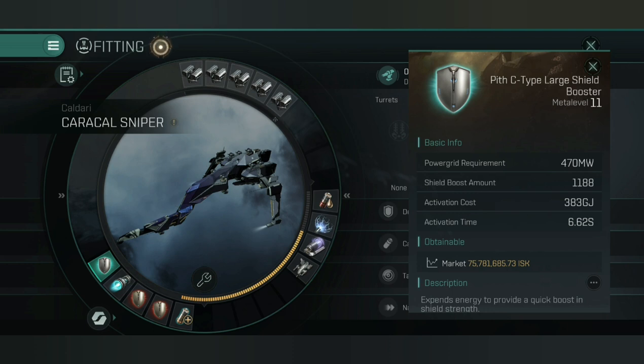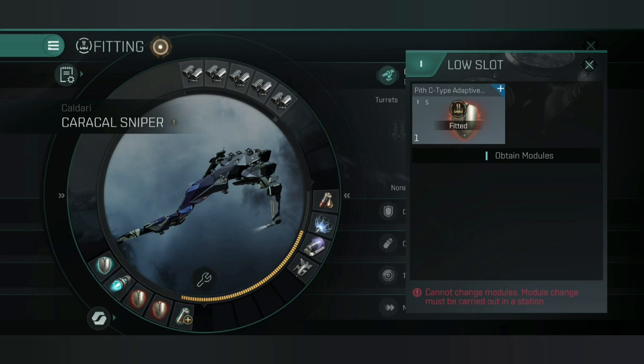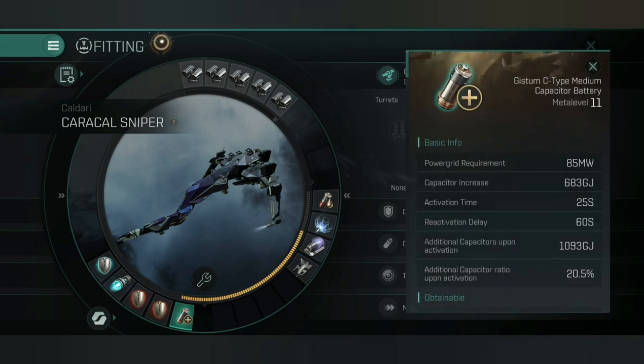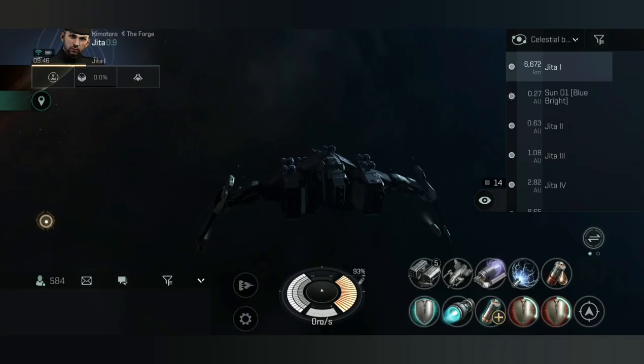This gives the ship a really beastly tank when you factor in afterburner speeds. I've opted for an afterburner mainly because I can't afford to keep a micro-warp drive running — it will massively reduce my tanking time, and tanking a lot of damage while putting out a lot of damage is one of the main focuses of this ship. I've got two Red C-type invulnerability field adaptives and a Blue C-type cap battery, which is very important to keep me running during a small-scale engagement.